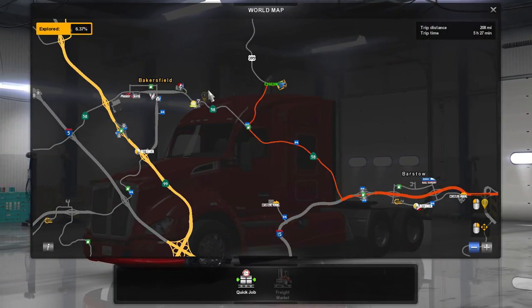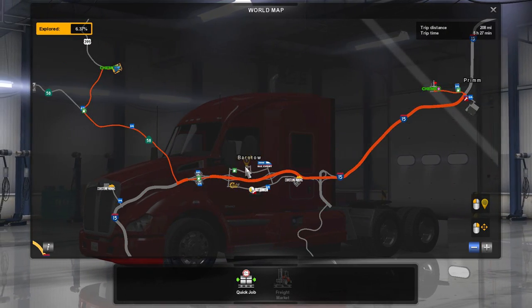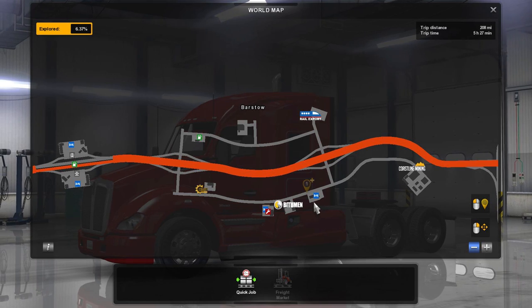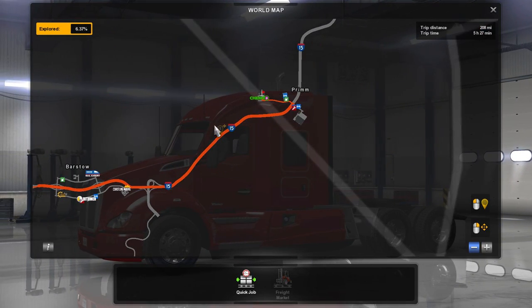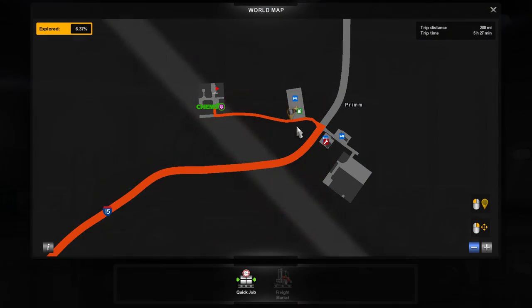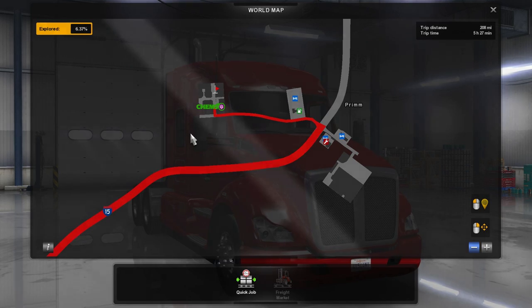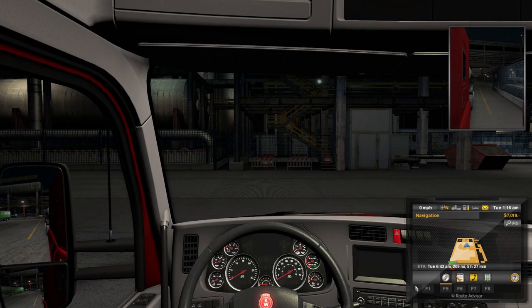We're going from basically Bakersfield all the way out here, but we're going to go through Barstow. Any discoverables? Nope. We're going to take 15 all the way to Primm and then turn in here. All right, cool — sounds good, let's do it, I'm excited!